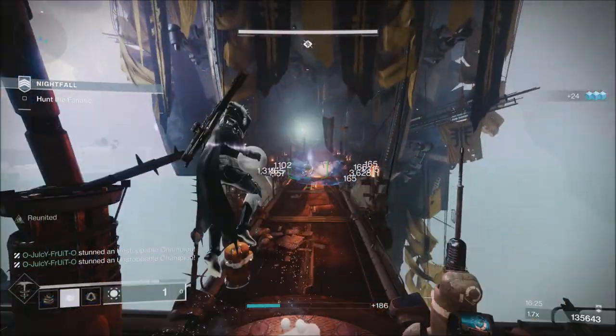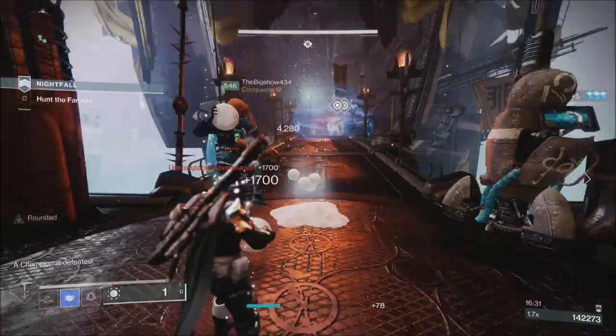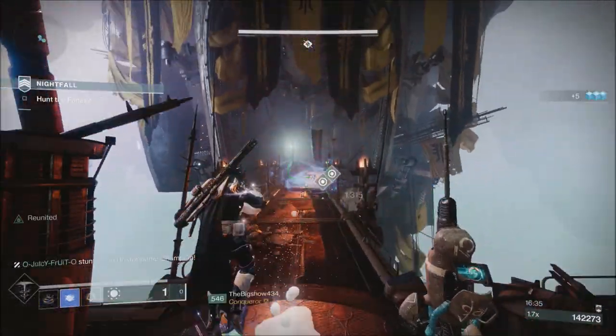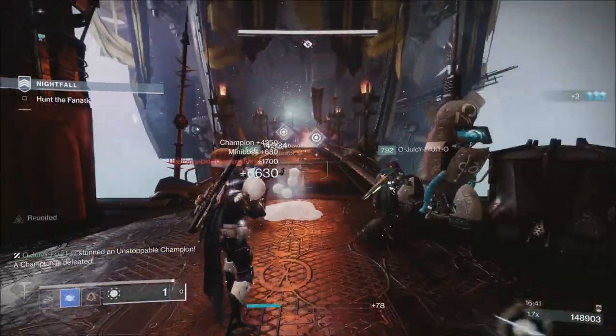Also this week, the Exo Simulation will be your Pinnacle Gear if you have everything upgraded with Variks — that's going to be Safeguard. And also the Empire Hunt this week will be the Technocrat. You can also get a piece of Pinnacle Gear from that if you have everything upgraded with Variks.